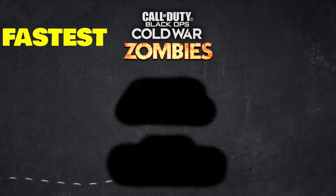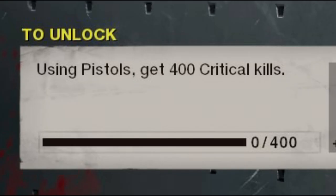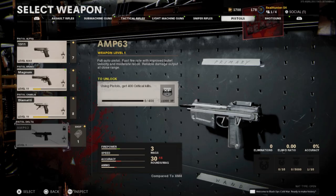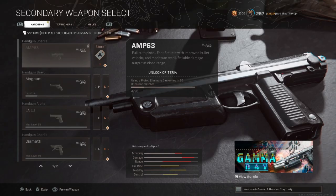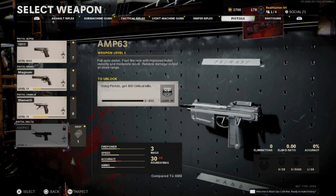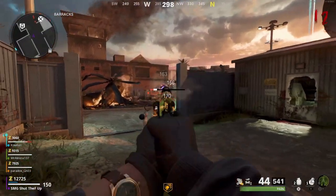The fastest way requires Cold War Zombies. The challenge for unlocking the M63 in Zombies mode is get 400 critical kills with pistols. The challenge is totally different from Cold War multiplayer and Warzone, but if you unlock it here, it will be unlocked in Warzone and Cold War multiplayer too.